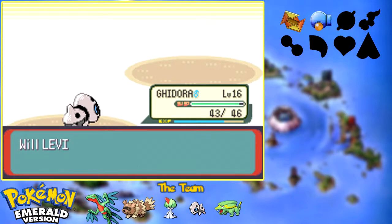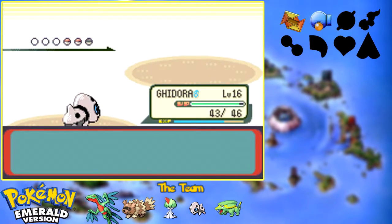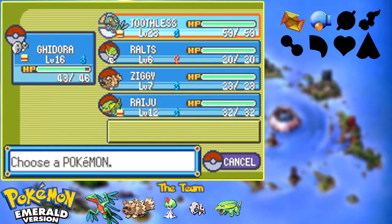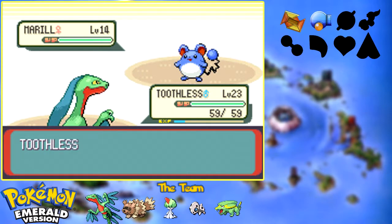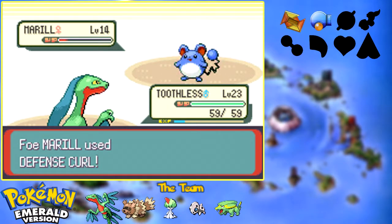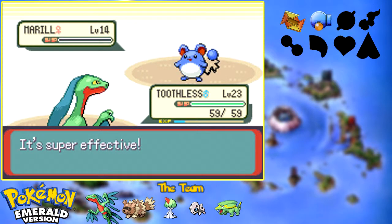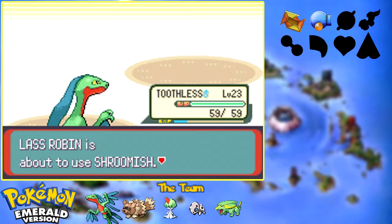Skitty's down, that's good. And then we've got Marrowak. I don't have an electric move so I'm going to pass up on that. Just switch to Toothless — it's not worth it because you don't know if Water Gun is going to one-shot you. Let's just use Bullet Seed and get rid of Marrowak. Goodbye, you adorable chubby mouse. It's mostly the ears — that's what makes Marrowak so cute. They're so round. I just wanna play with the ears. Don't judge me.